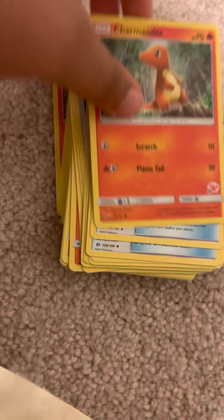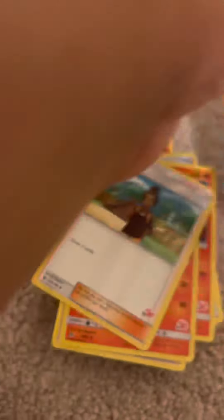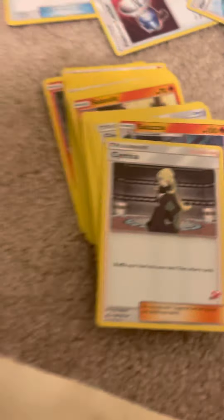Cynthia. It's going to be like the same thing in here. Yeah, probably got a Charmander. Yep. Charmeleon. Perfect set for the GX.